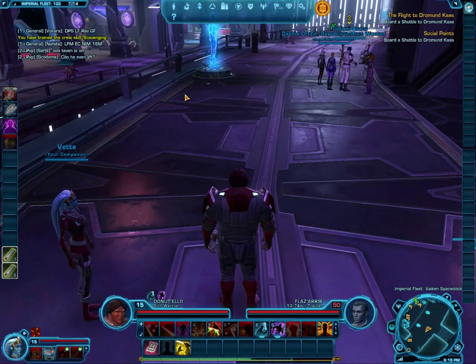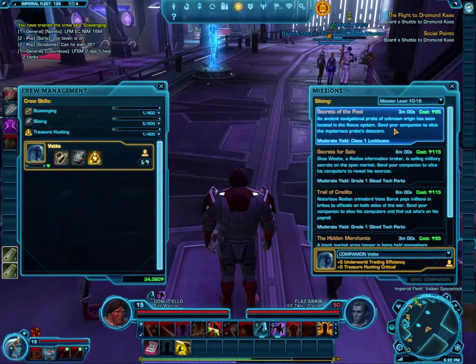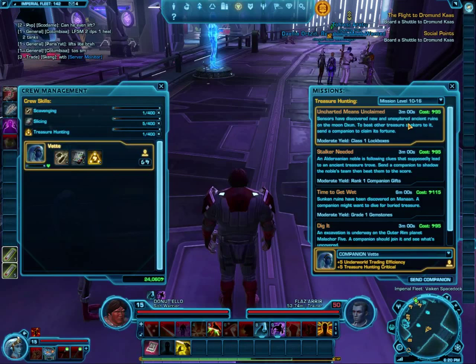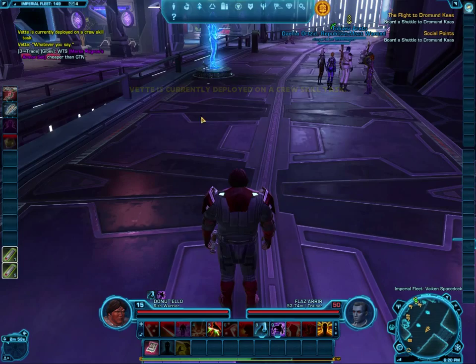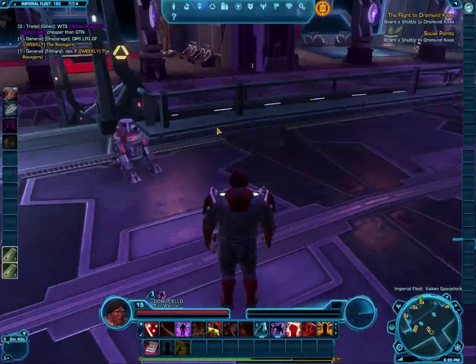One of the things while running around in the Imperial Fleet is that my companion isn't actually doing anything, so I can make her go off and do something. Slicing is probably the cheapest to develop because every time she succeeds in getting a sliced box there's money in it that usually compensates for the mission cost — this one's 95 credits. Actually, she's good at treasure hunting so we'll send her off to do that instead. Sometimes they bring back items you can sell, other times something you can actually use. It's only about three minutes. When you don't need your companion, or when you get more than one companion, you can send them off on missions to do things for you.